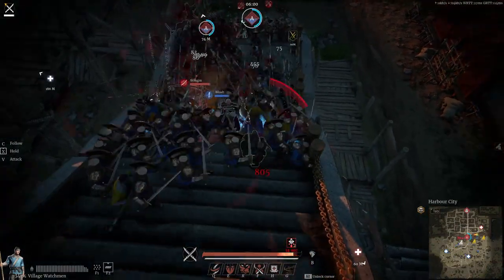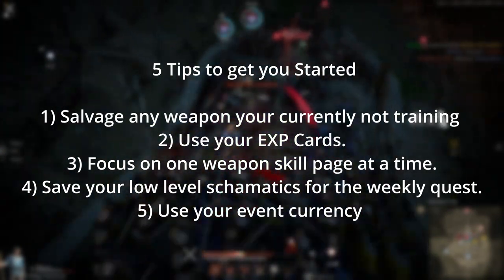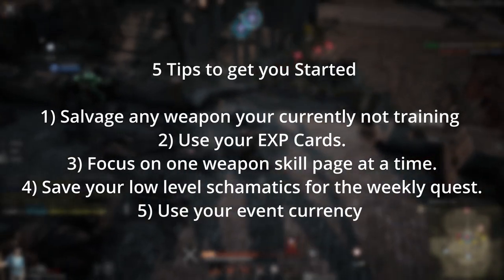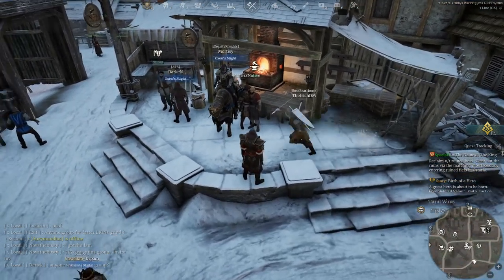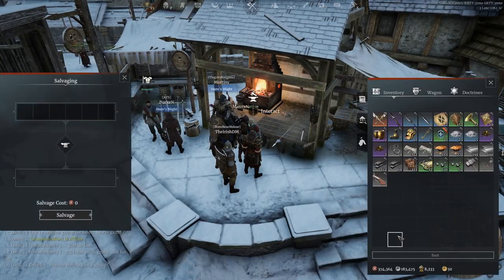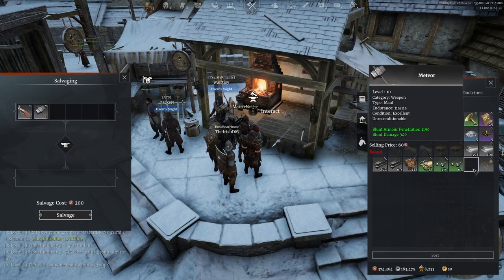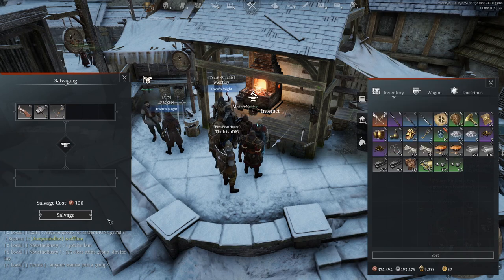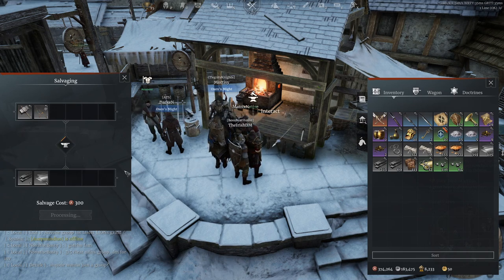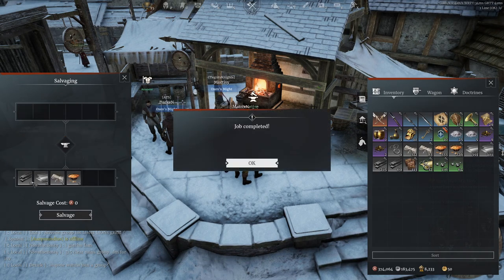For the second question — what do I do with all the stuff the game throws at me — it's actually more straightforward once you get it down. I have a list on screen you can pause, write down, or screenshot. First tip: salvage any weapon you are currently not training with for materials, unless you get a purple or gold weapon. For example, if you're going with the nodachi and you get a green spear or white musket you're not training, break it down immediately regardless of level and get the materials.